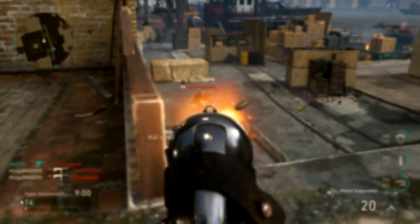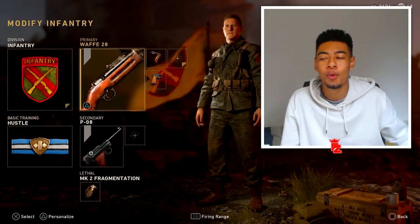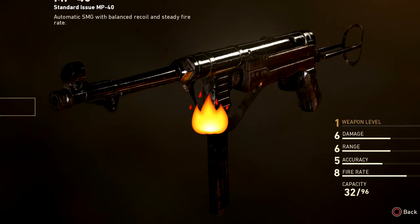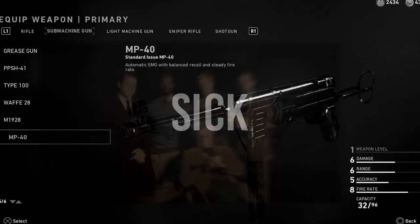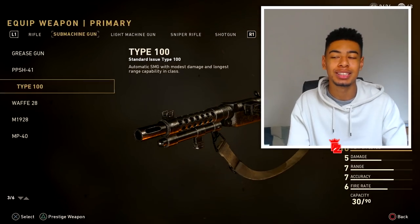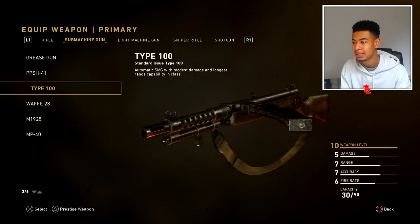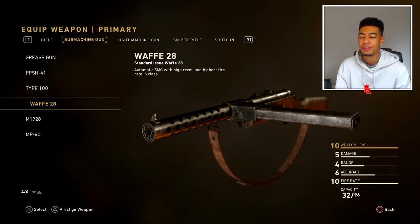So today we're gonna be looking at a pretty special weapon in World War 2. I've been wanting to use it for quite a long time now, and it's the MP40. It's kind of already unlocked — I'll explain that in a second. The game has just come out, so you might not know, but you actually unlock the MP40 in a different way to the rest of these submachine guns. It's not just based on your rank.